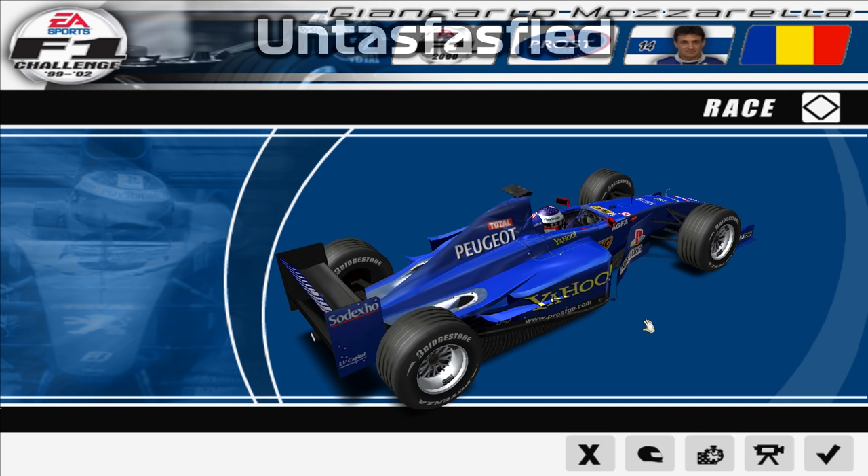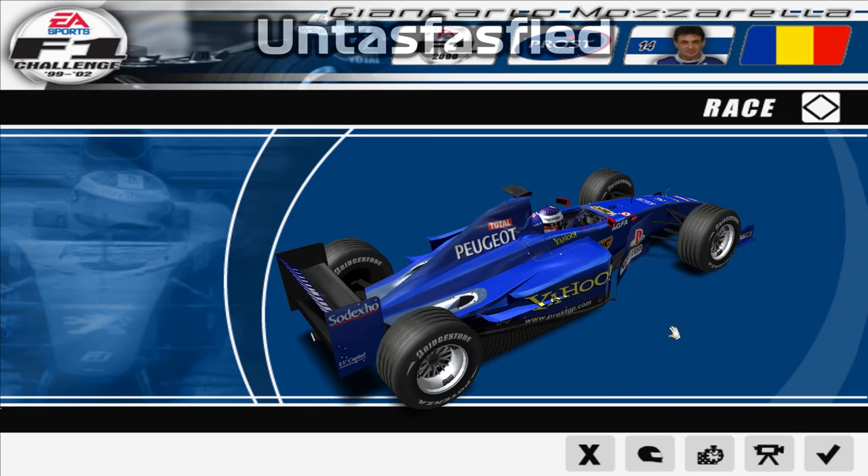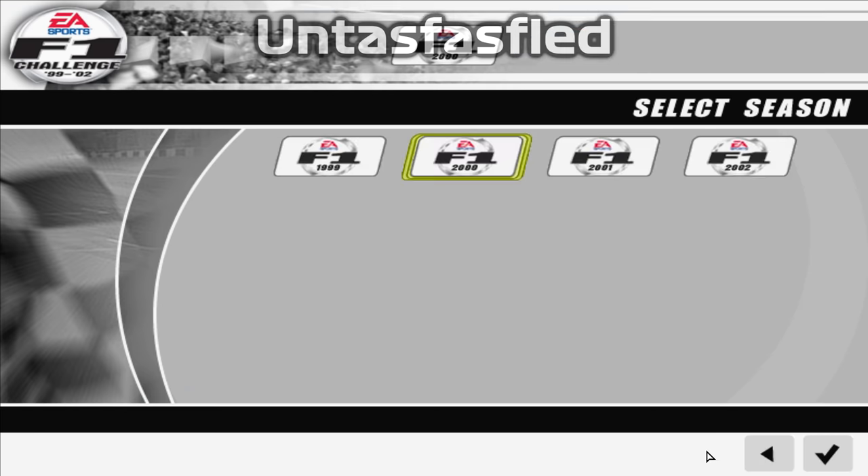I really like this game, but I'm gonna take my nostalgia goggles off for a second and be honest. If you want to change the car and drive a different car, where do you click? Here? Nope. Here? Nope. Here? Nope. What about here? Nope. You have to go to Players, then Edit, and now you can finally change to another car.